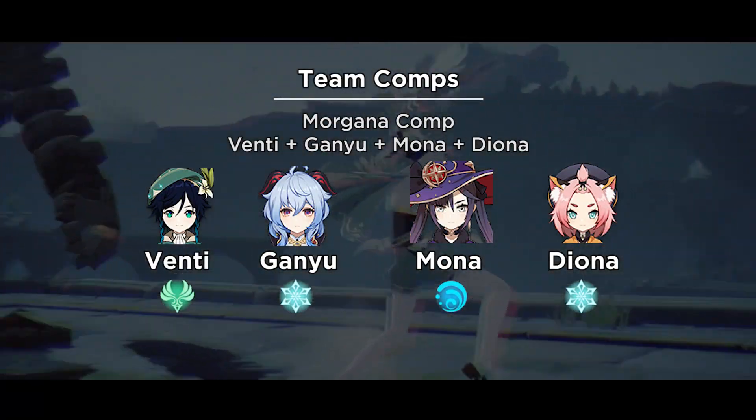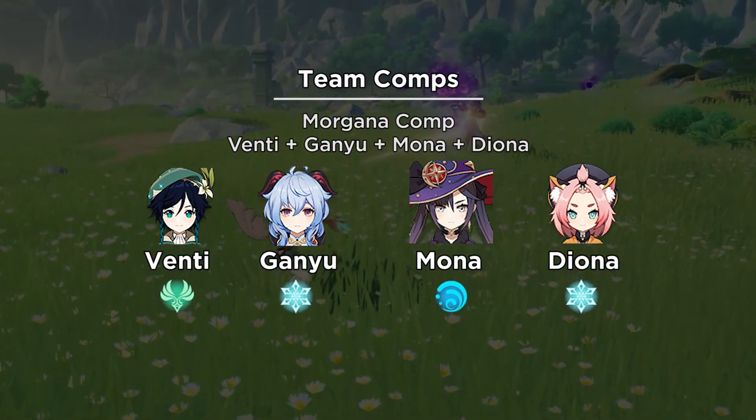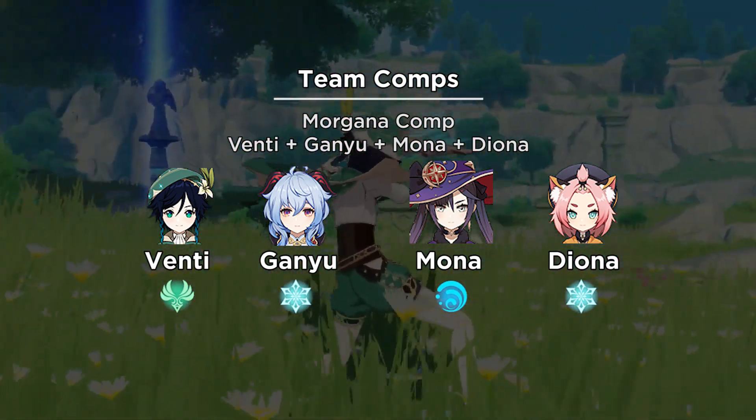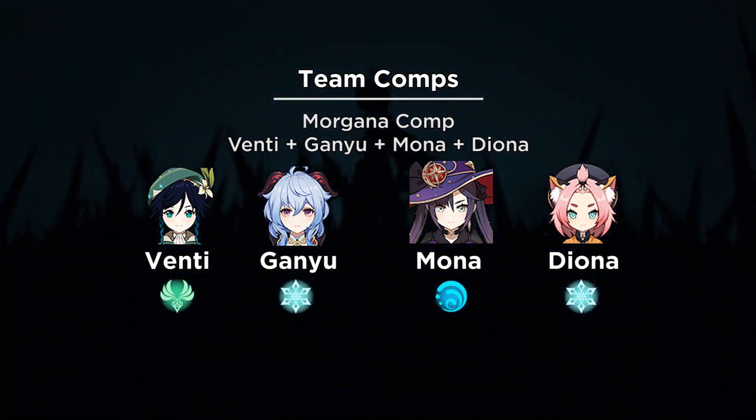Here are some of the recommended comps to build off. A popular team with Venti is Morgana: 1 Venti, Chongyun, 1 Ganyu, 1 Mona, and Diona.